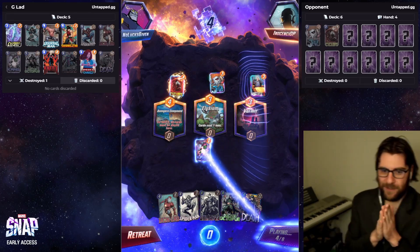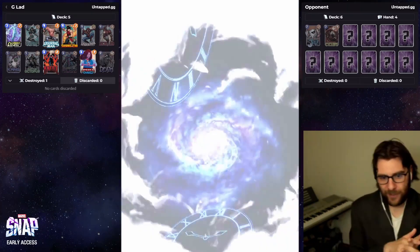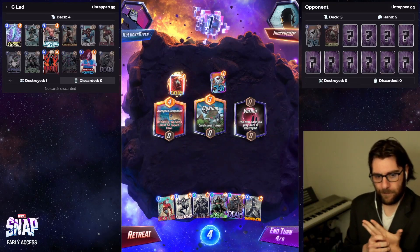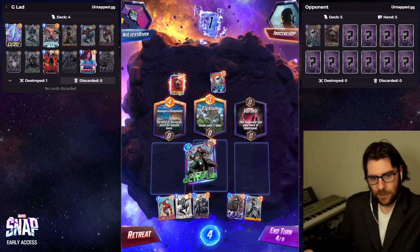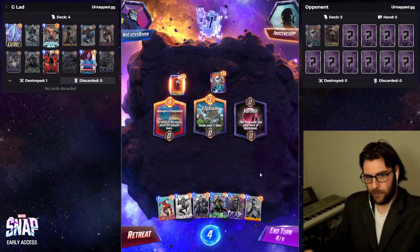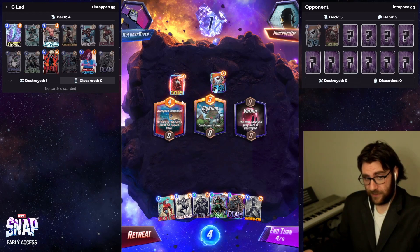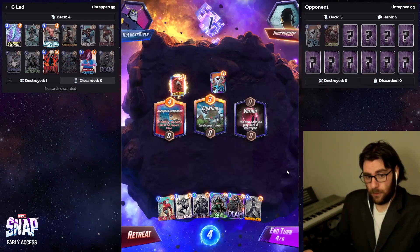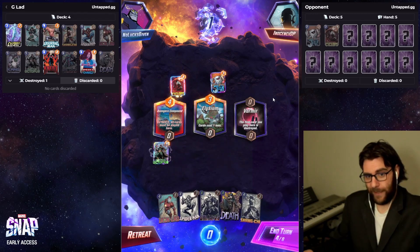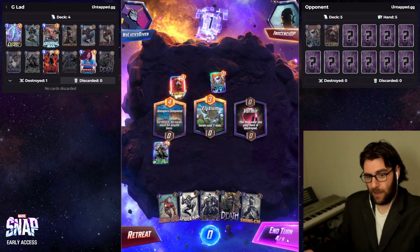So now we get into the mind games — what are they gonna do, what are we gonna do, what do they think we're gonna do? Honestly, Dr. Octopus into the Compound is quite good against almost everything — it beats Professor X. It doesn't matter where they Professor X; they won't be able to play into the Compound next turn.